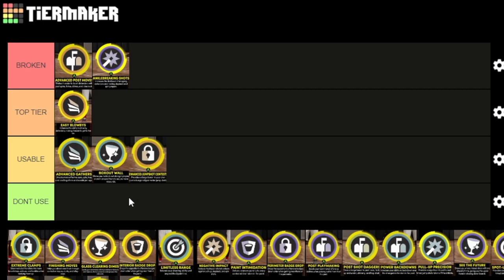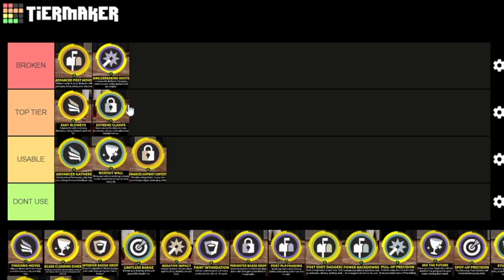I can see pure locks using jump shot contest if they're tired of people greening on them — pretty much any time somebody you're guarding tries to shoot over you, crab, all that, they're never gonna be able to green. But yeah, extreme clamps is a top-tier takeover. It's gonna get you the craziest bumps possible no matter what your perimeter defense or strength is. If you have high perimeter defense and strength it's even better, but it maxes out your bump capability for your build.